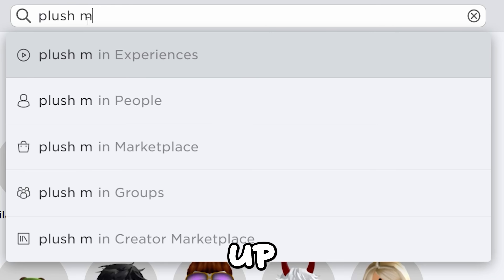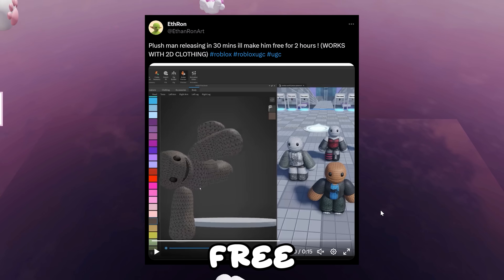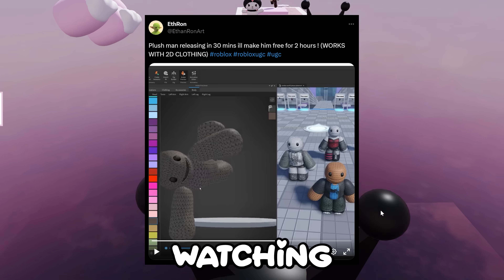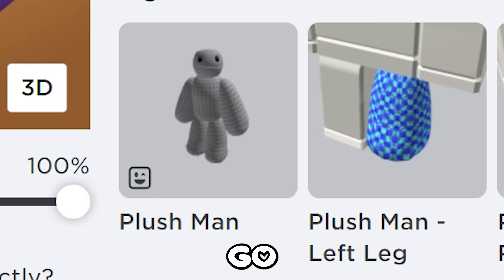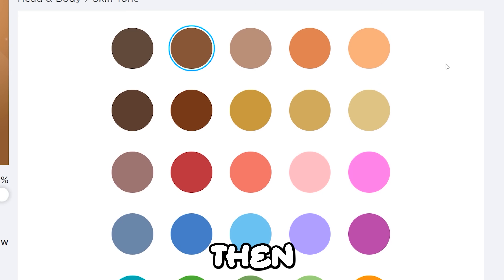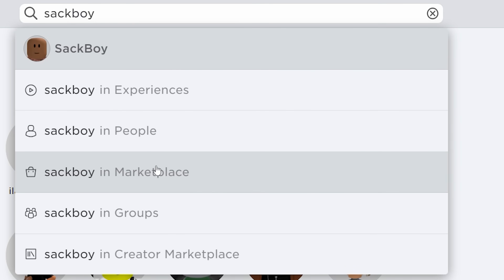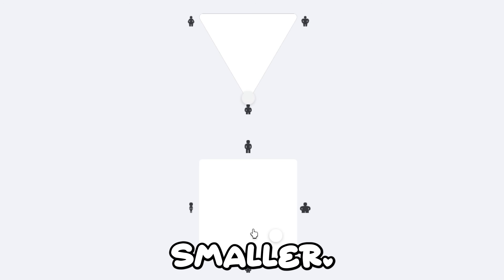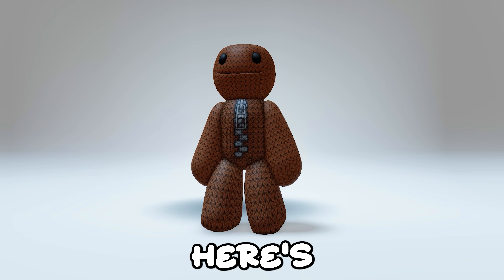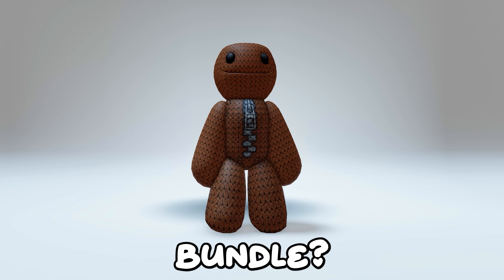For this Sackboy, search up Plush Man and go to marketplace. Go ahead and get him — he is free currently! The creator tweeted that he is free for a little bit, so he may cost Robux when you're watching this, but he'll probably go free again so keep an eye out. Equip him, then change your skin to under brown, and search up Sackboy to get these pants. Adjust your body type to make him smaller — he is so cute, I love Sackboy! Do you guys like this bundle?